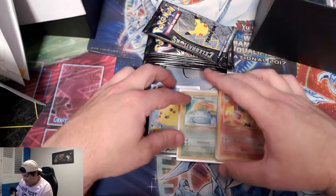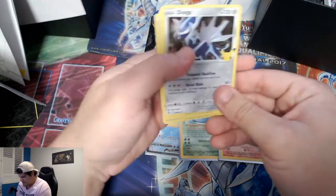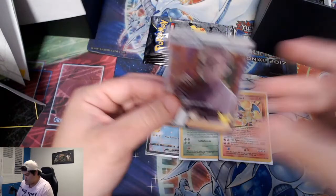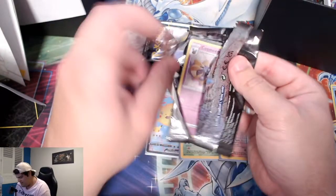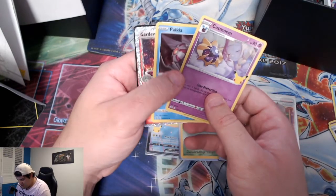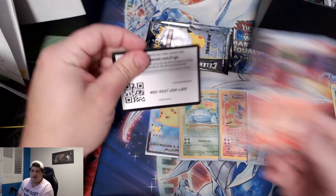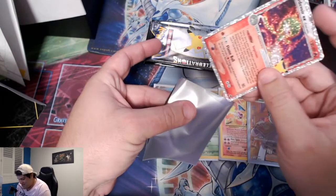That is already such a strong start. Three straight packs, three straight hits — Professor's Research as well. It's a beautiful card because you've got OG Professor Oak on it. Cosmog, Palkia, and a Gardevoir. You saw me open this box — it was sealed, I'm not mucking around. We've got the Zacian as well. That's four from four. I forgot the Flying Pikachu came in the same pack as the Zard.